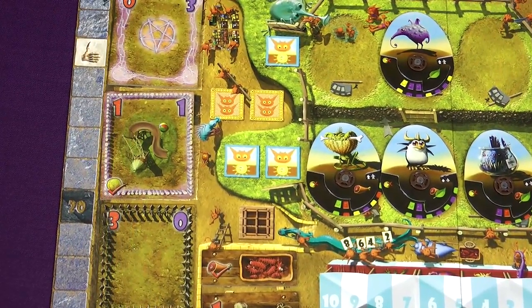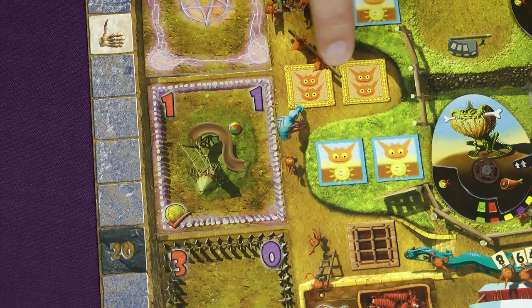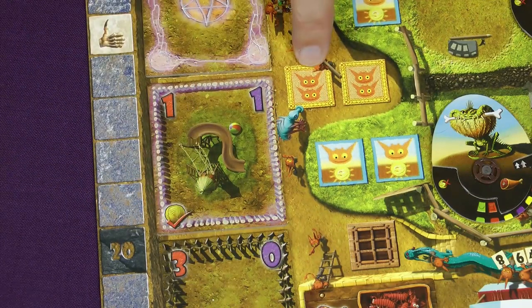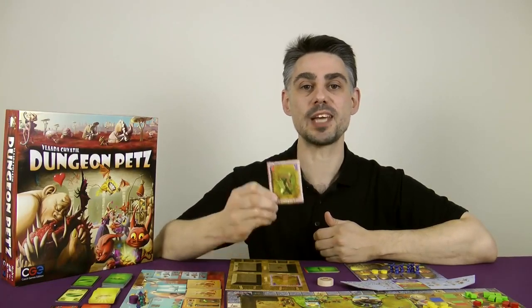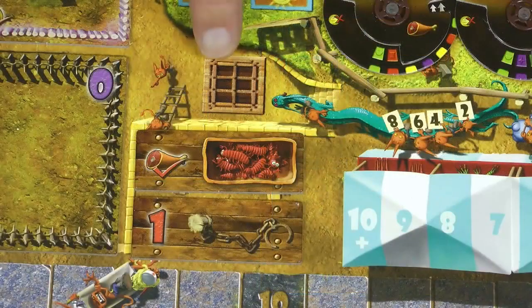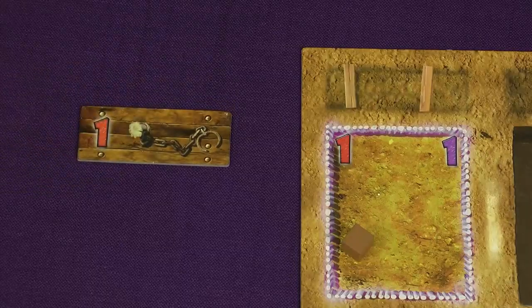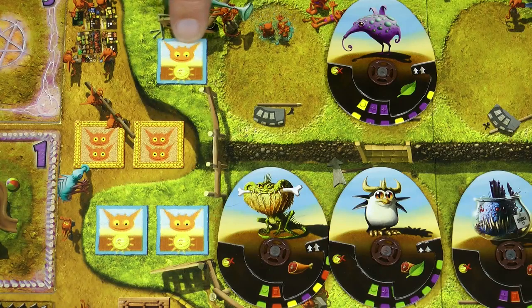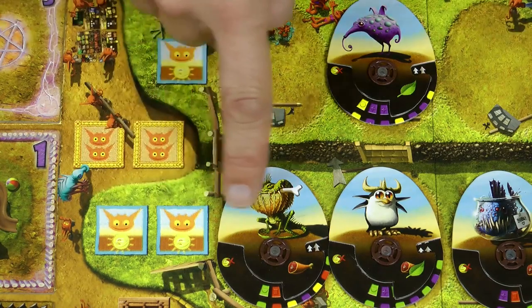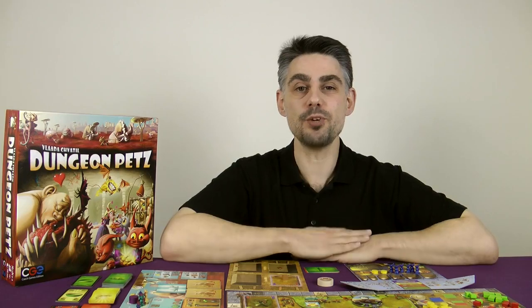In the section with more valuable items, each space allows you to take just one of the displayed things. Two action spaces are used to take one of the available cages — note the icon meaning a group sent here must contain at least two imps, because cages are big and heavy. When you take a new cage, place it by the side of your pet display board. Another action space allows you to grab an upgrade for one of your cages — take one of the available add-ons. The three action spaces for buying a pet require the group to have at least one gold.